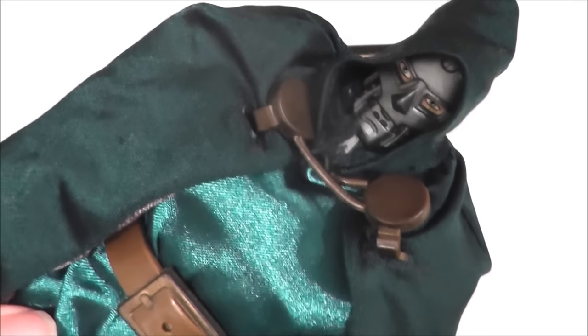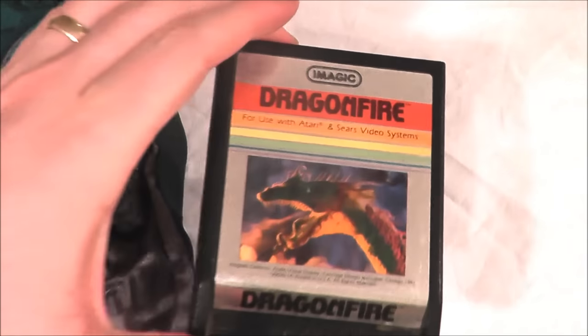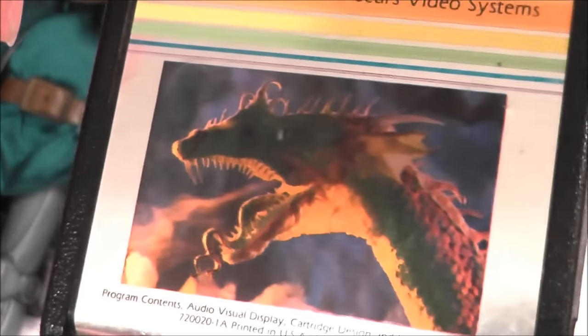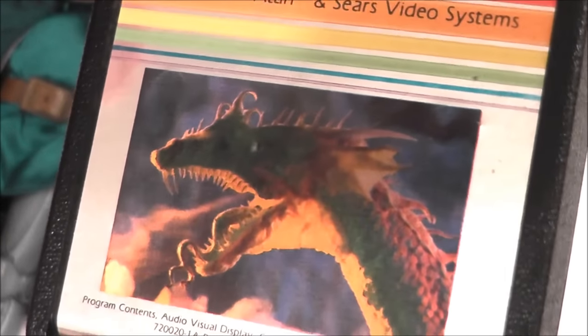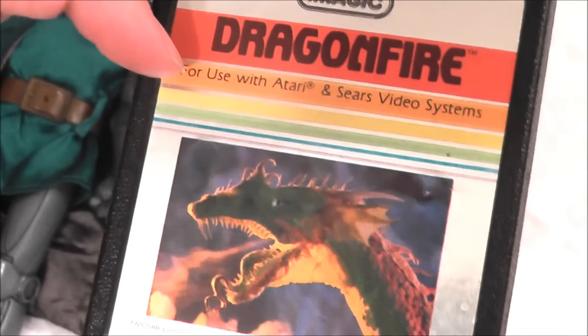Dr. Doom likes dragons and he likes fire, so it makes sense that he would bring with him today Dragon Fire for your Atari or Sears Video System, featuring label art that has a dragon and fire — how fitting. Let's go ahead and take Dragon Fire, pop it into my Atari 7800 Pro System, and see how it holds up today.